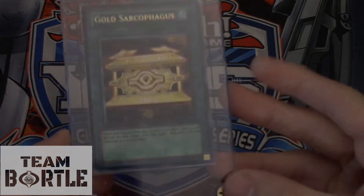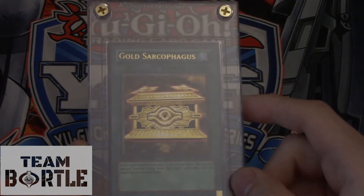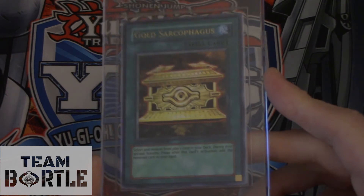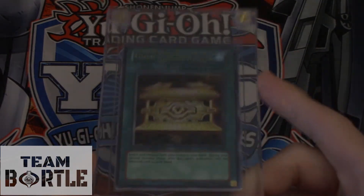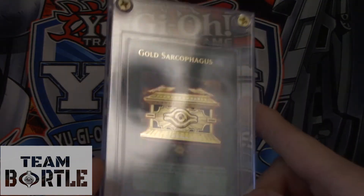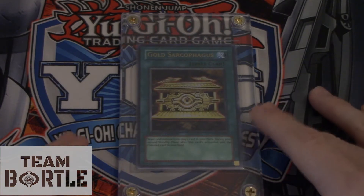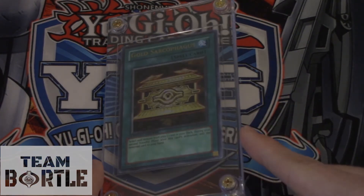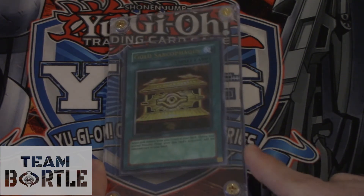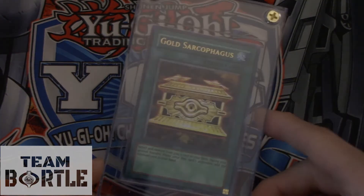Our number 3 goes to the Ultra Rare Gold Sarcophagus. This card is from PT3 — Pharaoh's Tour prize card, equivalent to the Shonen Jump prize card. Gold Sarco — if you want this card, it's worth about $1,000. It's actually on sale right now for about $1,100, with another copy for $1,400. That is an insane amount.